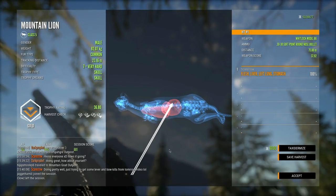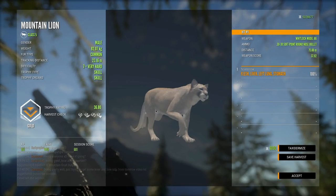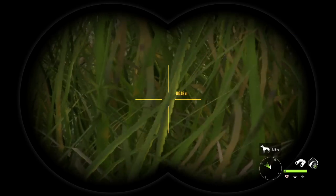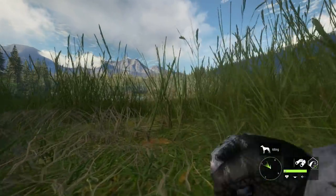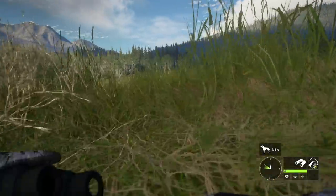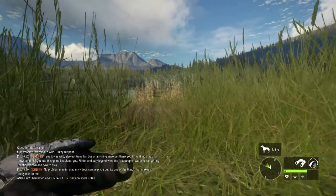There's our mountain lion - it was a liver, left lung, and stomach hit, which is actually a little better than a double lung. Even with that it ran for a very long time. Now there's a pretty good pronghorn here - this probably wouldn't be my first choice for spot and stalk, but since this is the first good-size pronghorn I've seen on the server, I'd like to take it with the longbow to make things more interesting rather than using the lever actions.